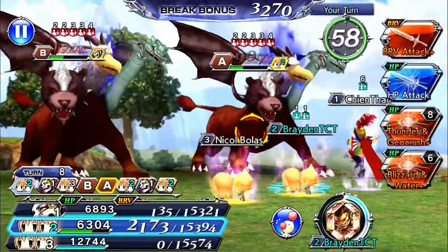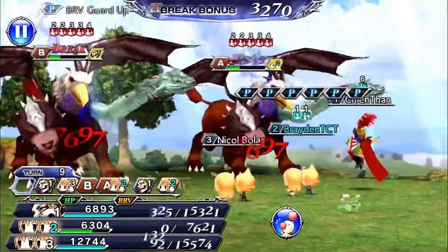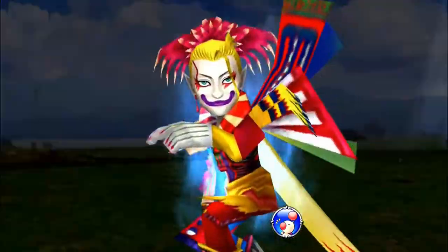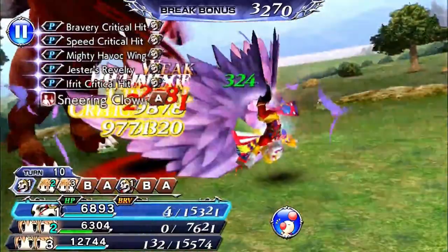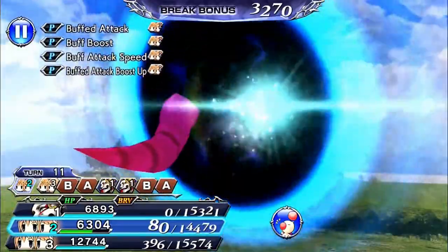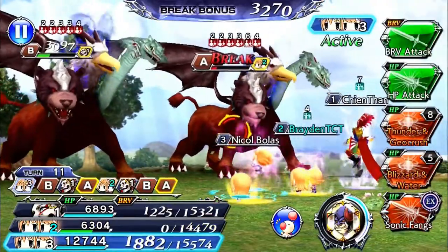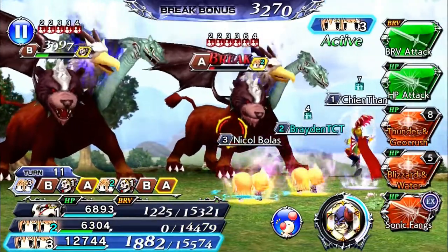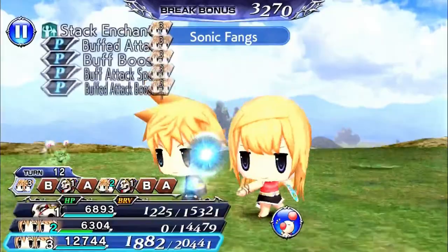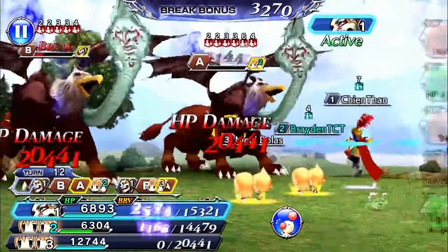They're also pretty good for other content, but farming is what they're mainly good at. So the real question: should you pull them? Yes, if you're looking for someone to farm. However, Vayne is coming to Global soon — I heard he's really good, so you might want to save your gems and tickets for him. I only used my gems for pulls on these guys and I'm saving all of my tickets for Vayne.